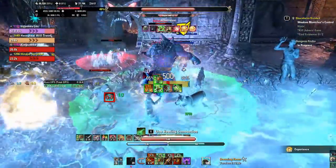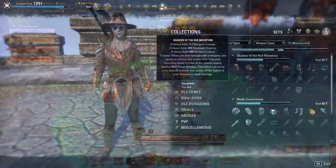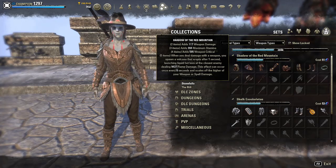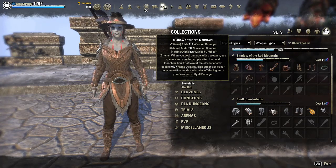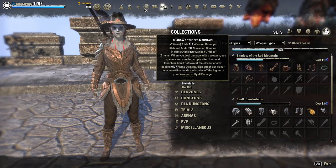With all of that out of the way, let's talk about this week's set. This week's set is called Shadow of Red Mountain. It is an overland set found in Stonefalls, and this set gives the following benefits.